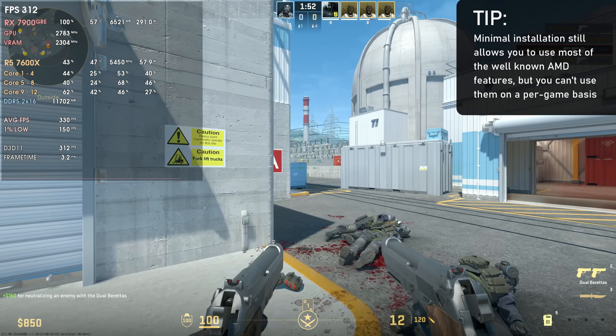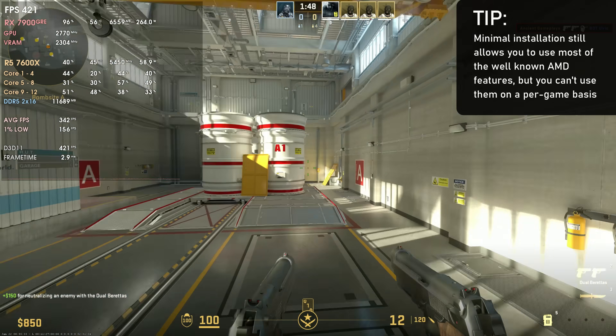The minimal installation still features most GPU and display settings like Radeon Super Resolution and AFMF, but there's no Smart Technology tab, meaning you can't see or toggle Smart Access Memory. Overall you lack per-game profiling and some additional features. Since there are no meaningful performance differences between minimal and full installation, there's no reason to use minimal unless you're having serious issues with the full software.